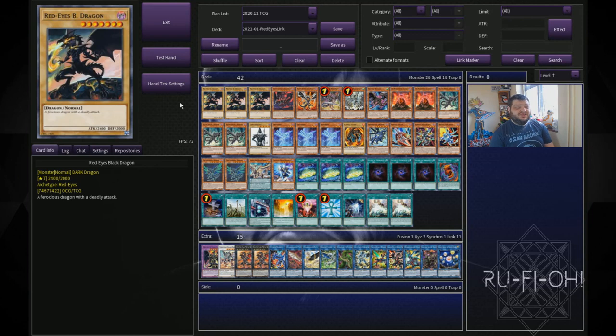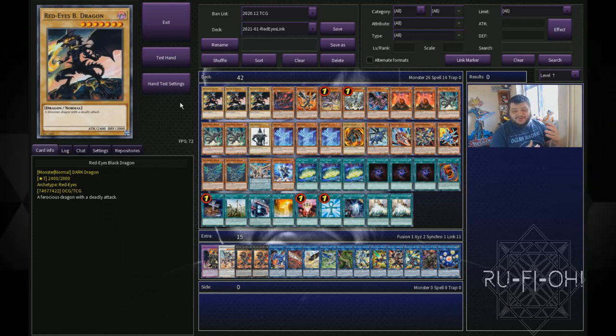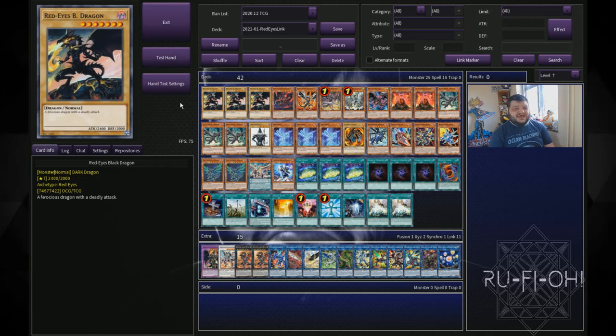It's worth noting that this isn't intended to be a super competitive deck. If you want to play a really competitive Dragon Link list, there are way better options out there than a Red Eyes build. The idea here is if you really want to be able to play Red Eyes and get the most out of it, this could be a good route to take. I would insist that you play this deck, try it out for yourself, and see how you get on.